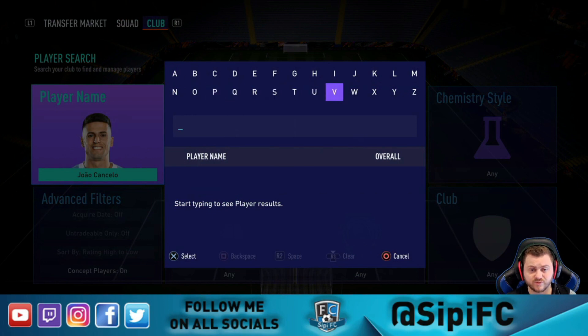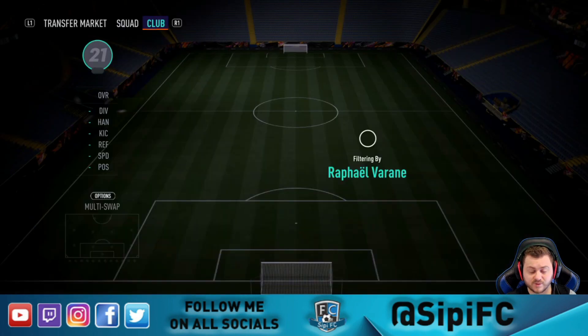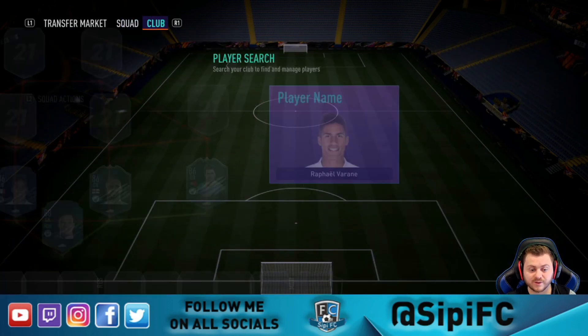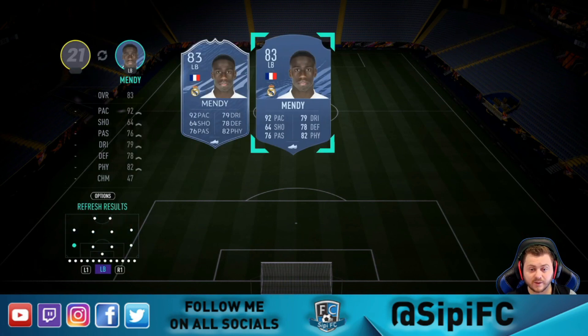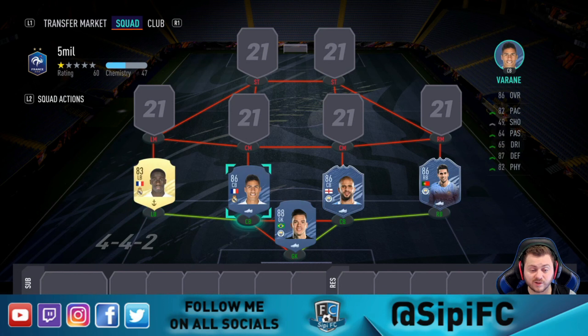Nothing too fancy for the left hand side of the defense — it's just going to be the standard two players we see for weekend league for the most part. It's going to be Raphaël Varane and then Ferland Mendy on the left as well, simply because it just gives us a really really good chemistry. I still think Varane is one of the best center backs in the game — probably the best gold center back — and Ferland Mendy is probably the best gold left back as well. They give themselves a double green link, and all we need is a French player there for Varane or just some kind of orange link.